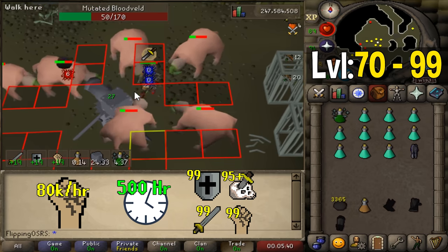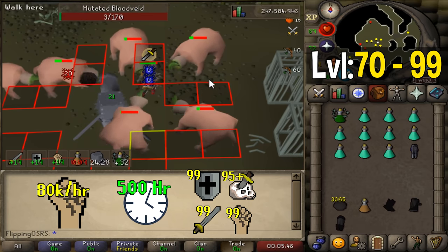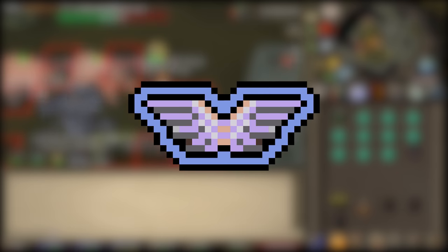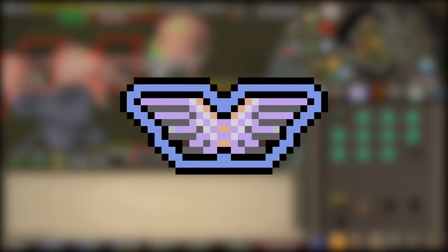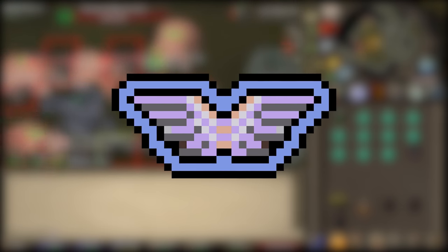Training Slayer is a very efficient way to level up really four skills at once, and it's something you'll most likely have to do eventually if you want to max out your account. One thing we haven't touched on yet is the Piety Prayer, unlocked at level 70 Prayer and Defense — it is a very powerful tool for melee combat training. Using Piety is highly recommended when focusing; it will increase your costs a bit but speed things up tremendously. While training Slayer and using Piety, you can get comparable or better rates than AFK Nightmare Zone while also making decent money to afford better gear.